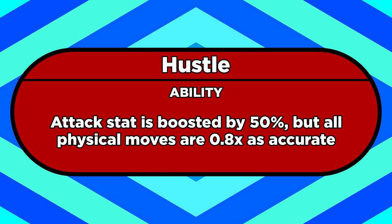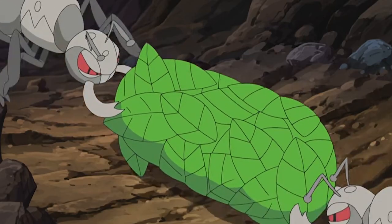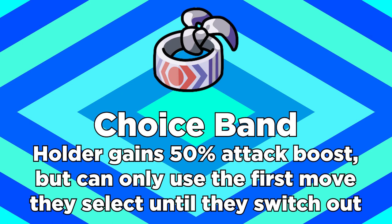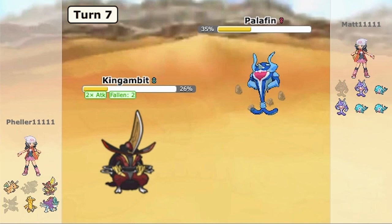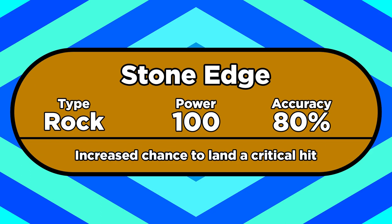Now let's take a look at Hustle, and this ability is absolutely infuriating. It increases your attack stat by 50%, which is great, but that's a big boost so it's got to have some sort of drawback. To provide an example to compare Hustle to, the held item Choice Band also provides a 50% boost, but the drawback is fairly manageable — you can only use the first move you select until you switch out. But Hustle is way worse, because in exchange for boosting your attack stat, your moves become 20% less accurate. This ability is just not fun to deal with, because it basically turns all your physical moves into Stone Edge. And no one likes Stone Edge.